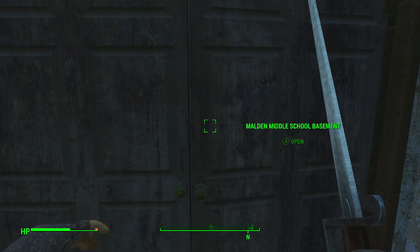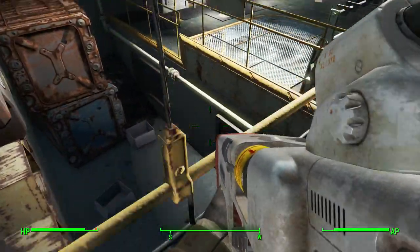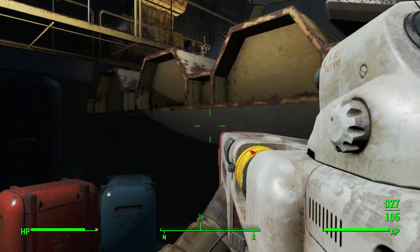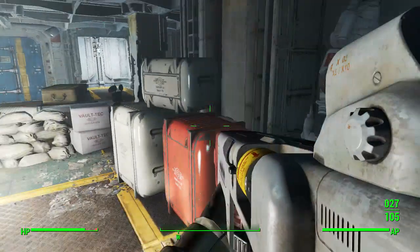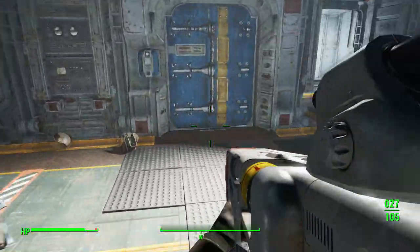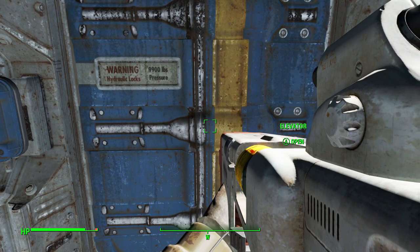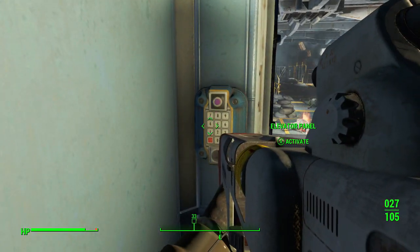Once we're inside Vault 75, a mission will automatically start up and you just have to scavenge through the entire vault and kill everybody. Once you're done with that, you will be prompted to get the alien gun in the next part. What you guys want to do to start the mission is go to this elevator, and once you're inside the elevator the mission will start up and you will be in Vault 75.